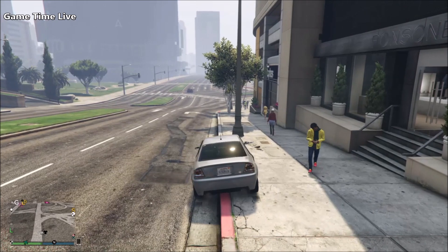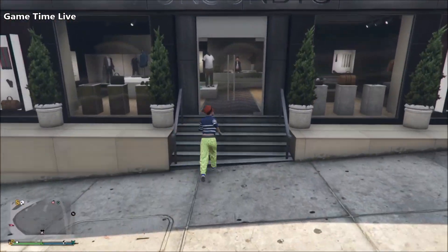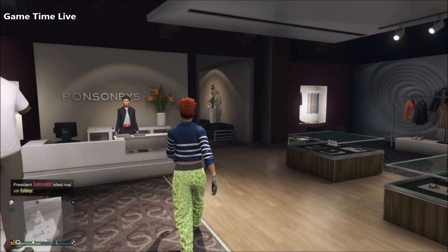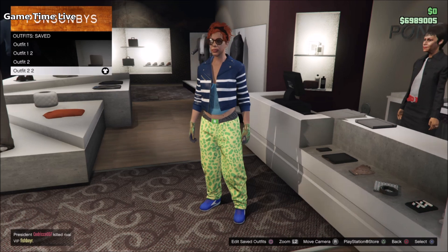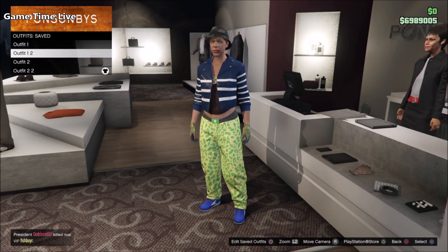Now that we are loaded in, we are going to be creating the component outfits to transfer over to the male. I've created four component outfit slots - two for each checkered outfit. For the first slots we have the red version, and for the other slots we have the white version. It is up to you whether you create both outfits or just one of them.